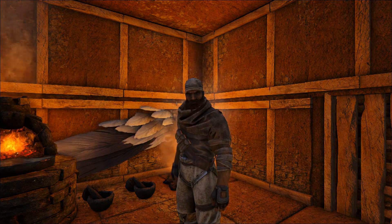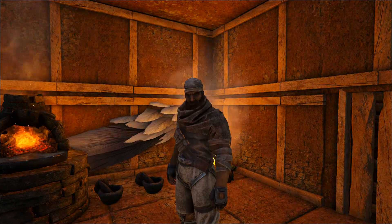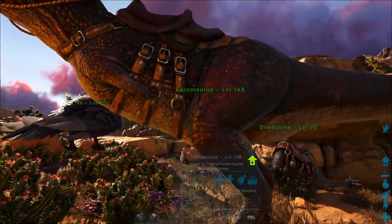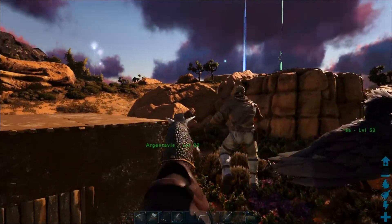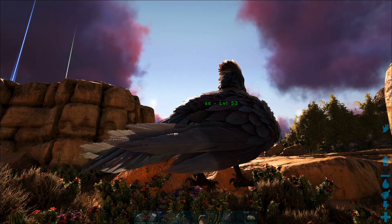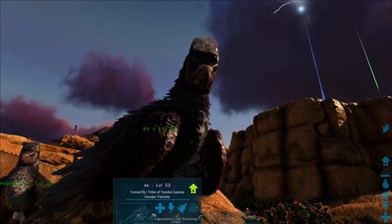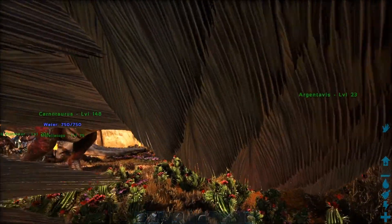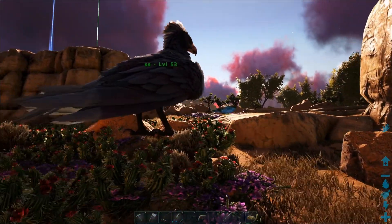Hey guys, welcome back to the next episode of Scorched Earth. It's a glorious morning and today is going to be a fun day. We went out and got ourselves a carno, which is really gonna help out taking on the tough enemies around here. We also got not one but two argentavis — both females — which will be an egg farm and help out with metal runs in the future.